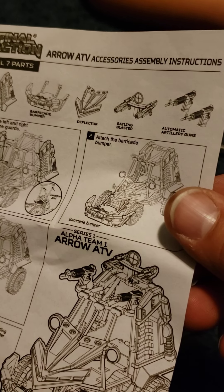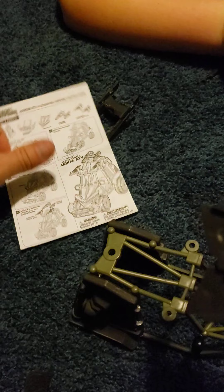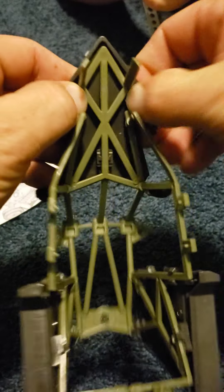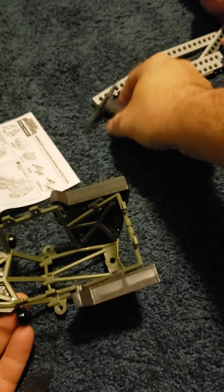Attach the barricade bumper — it should be this piece. I should probably just attach this first while I have the chassis off. This is the arrow deflector — it's a deflector shaped like an arrow. Turn it around and attach it. Definitely take the chassis off if you want to attach all this stuff; makes it a lot easier.